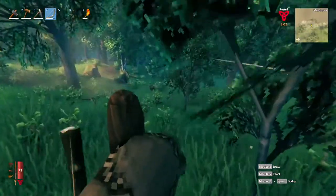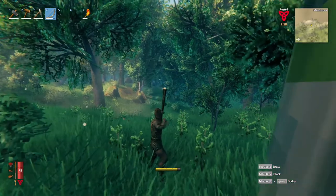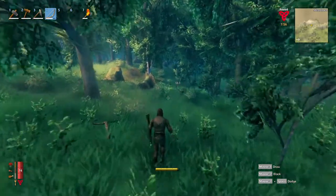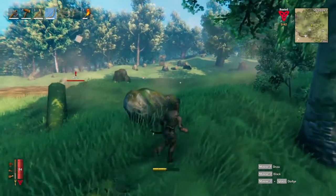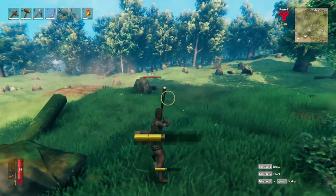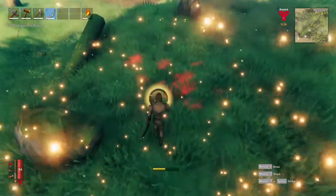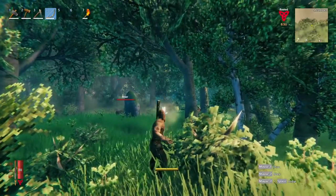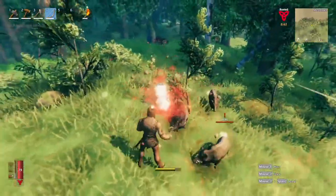To use the bow simply hold it in your hand and hold the left mouse button to begin charging your shot. The further away your target is the higher up you will need to aim to counter the arrow drop. You will also notice that charging and holding your shot will drain your stamina — once you run out of stamina it will cancel your shot. It may take some getting used to but after a good afternoon of hunting you will begin to get the gist of it and it will become a lot easier to land your shots.